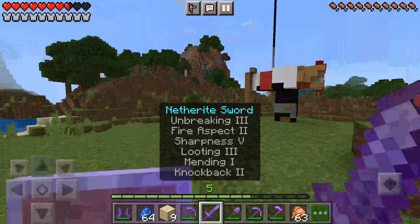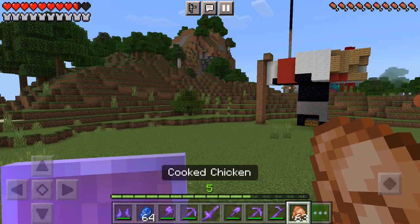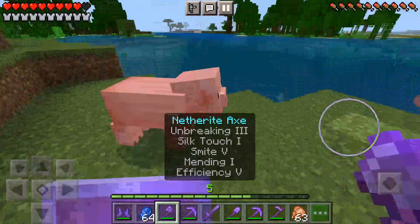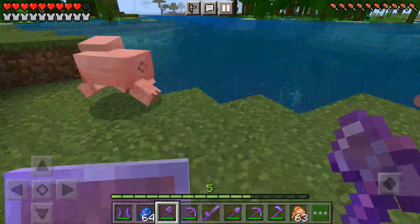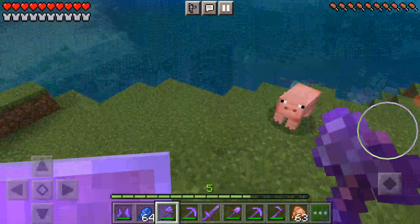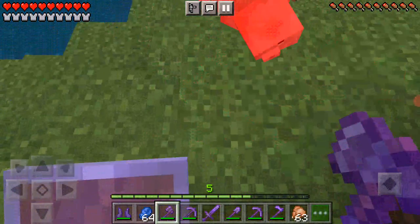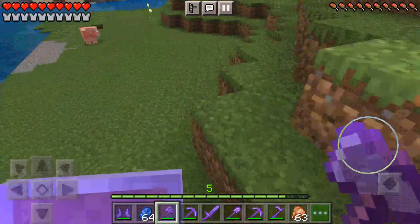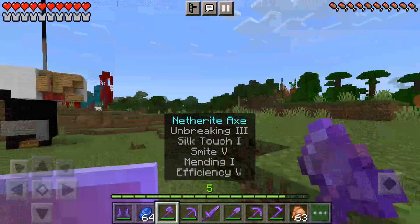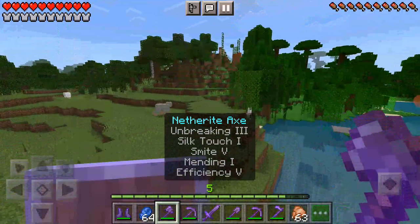Let's chop down the tree, let me see if I have my axe. I didn't crit — oh, crit! Okay piggy, I need to crit on you. That's how to crit, sir — crit like a boss! I thought it didn't have Unbreaking 3.